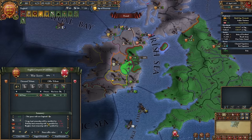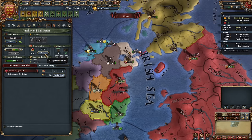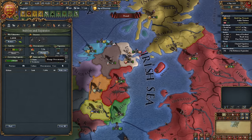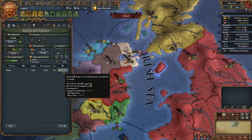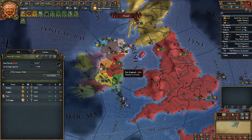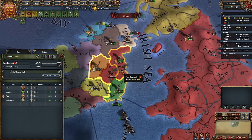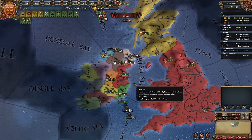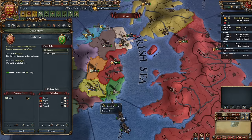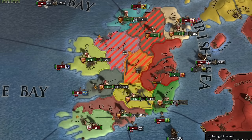I'll conclude the war with Kildare by annexing the province for myself and taking their money. A newly annexed province is called Uncored Territory. Uncored areas can be incorporated into your country, bringing them under your administration — until you do this, they'll increase your overextension index, which has significant drawbacks. Don't exceed 100% overextension. To incorporate the province, click here and select Make Core, costing administrative points. This process takes around 3 years by default. Overall, I'll conquer the remaining Irish provinces in the same manner while also advancing diplomatic technology. Ireland conquered.